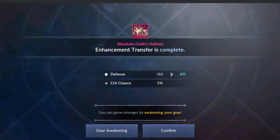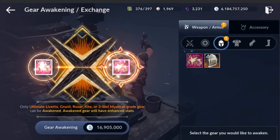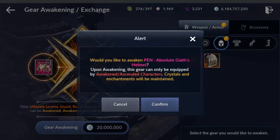It even says: do you want to do gear awakening? Yes, I do! We'll select it — 20 million. Things don't get cheap when you get higher up in level, just word to the wise. It tells you: you can't equip this gear on characters lower than level 60 and not ascended or awakened. So confirm.